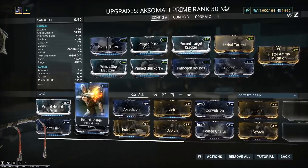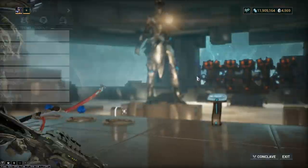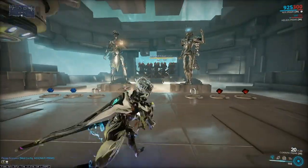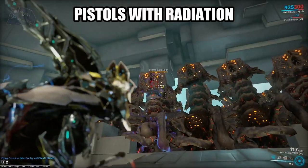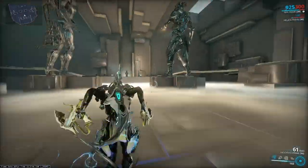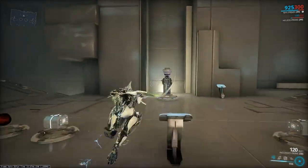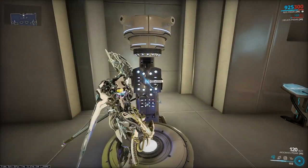Radiation damage — let's go ahead and put that in there with Electric, so that should be Radiation. That's 72 damage. Radiation procs do work. Pretty balanced so far — between Viral and Radiation it's pretty similar damage output.